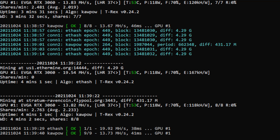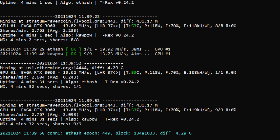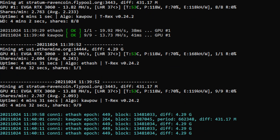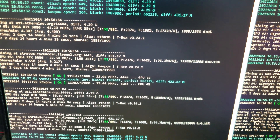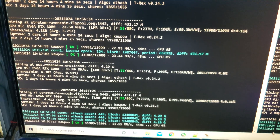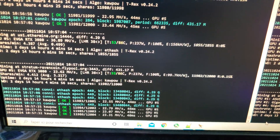I killed and restarted the miner for the recording, so it's only been running four minutes, but trust me it's been running for days. This is what it works out to: I get between 13 and 14 megahash on Ravencoin and around 19 megahash on Ethereum on the EVGA card - really impressive. The Zotac card gets about a megahash less on average. For the 3080 I got dual mining working too: it hits LHR 38 and gets between 36 and 40 megahash on ETH and 23-24 megahash on Ravencoin.